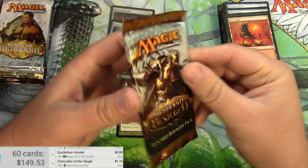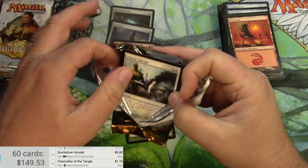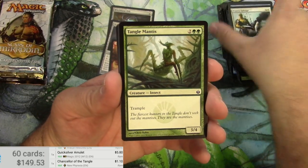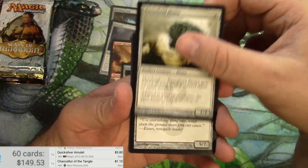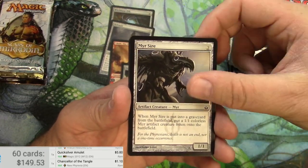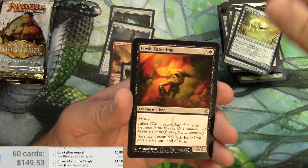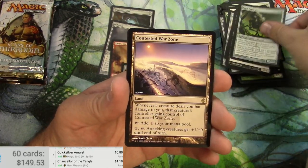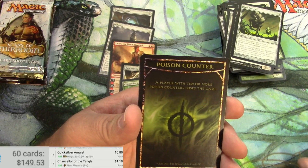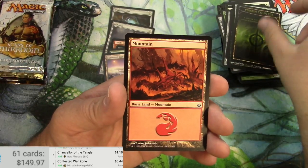Mirrodin Besieged is next. Salvage. A Mantis. Hexplate Golem. Anathasar. Banishment Decree. Peace Strider. Flesh Eater Imp. Core Prowler. Contested Warzone for the rare. And a Poison Counter. Scanner's being weird — 44 cents. And a Mountain.